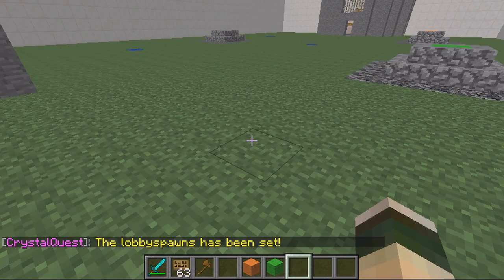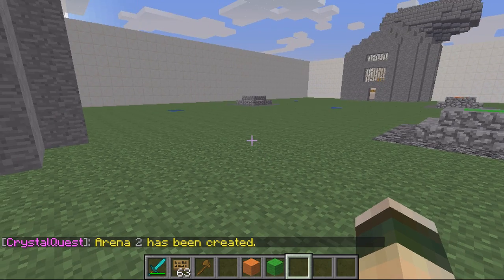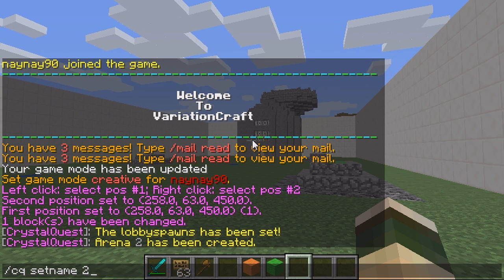Then you want to create an arena. The command for this is CQ Create Arena. It will give you a number — so this is Arena 2. Then you have to set the name for Arena 2: CQ Set Name, the ID was 2, and then the name. We will call this one Tower.